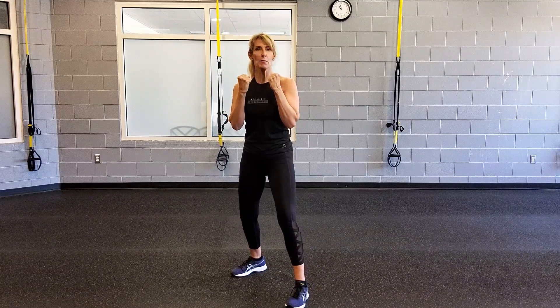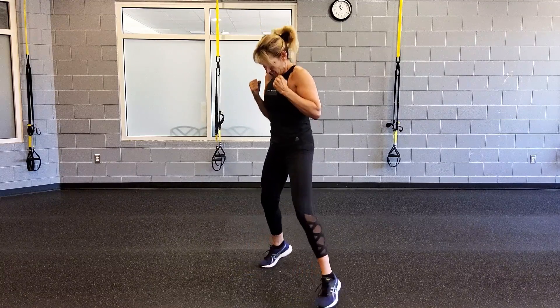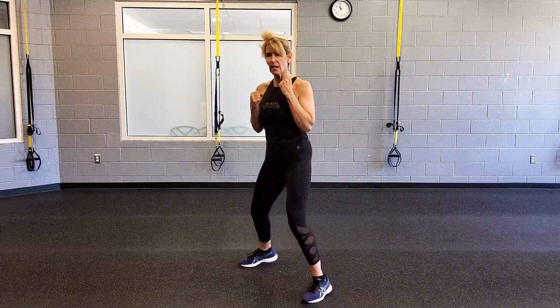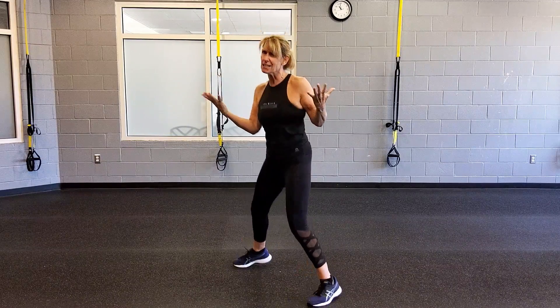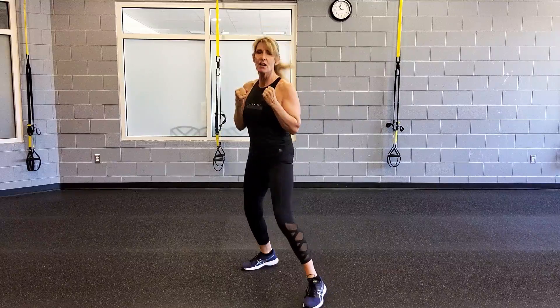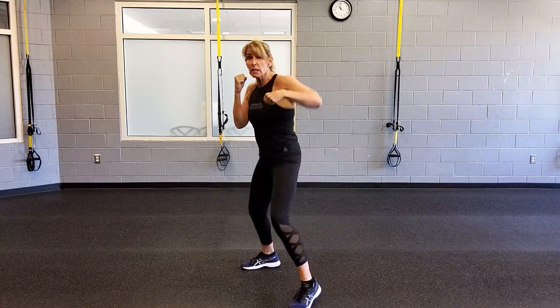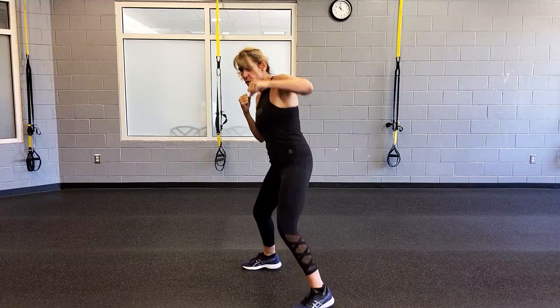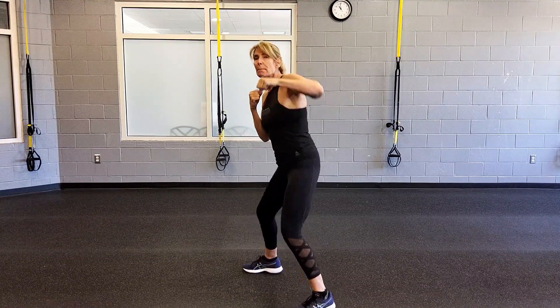Fist to face, elbows to ribs. This is our warm up. Light bounce, ball to your feet. Are you ready to fight? Here we go. Single right jab. You're not close to your opponent's nose — lifting chin. You lean into that punch. You bring that elbow right back.